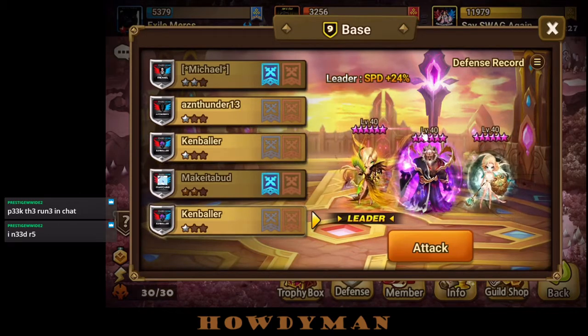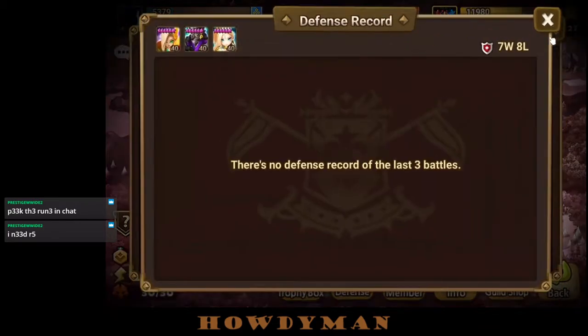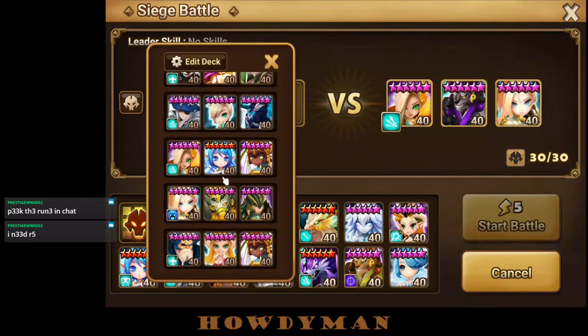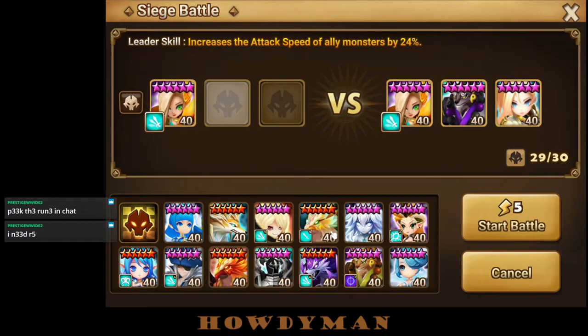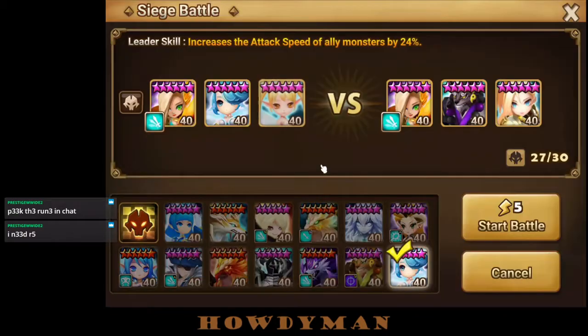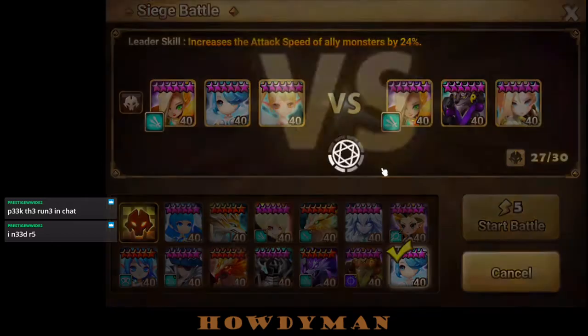We just fought one of these in guild war and defeated it, so we can try hitting Ken Baller's team here. We'll bring the same thing — Fran included. The idea is that this monster can tank one bomb, and after the first bomb we try to maintain immunity and avoid a second bomb. We've got turn cycling even when provoked, provoked length reduction, attack break, and more.